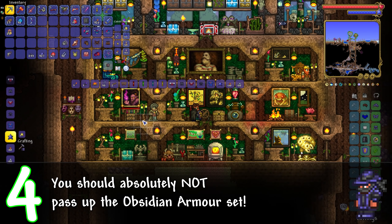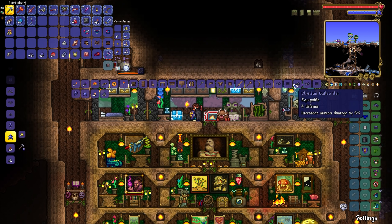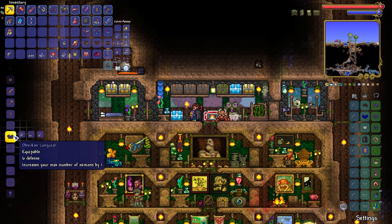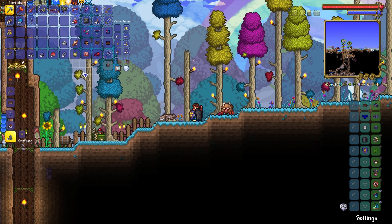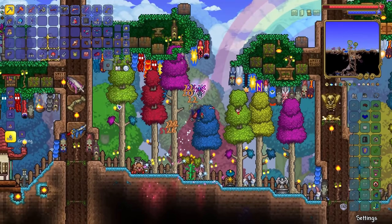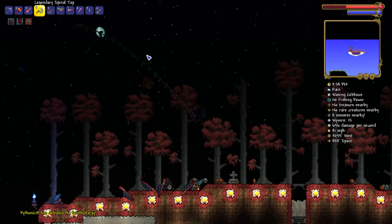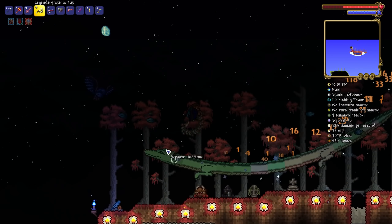Number four: obsidian armour is one of the greatest sets of armour you can make as a summoner. Upon defeating the Brain of Cthulhu or Eater of Worlds, you can quickly gather resources for it. You get massive buffs to your whips — a whopping 50% extra range and 35% extra speed — making them reach further and hit enemies faster. You only get one extra minion slot, but you can add two more with the summoning potion and pygmy necklace. Four minions plus hugely buffed whips plus feral claws to make whips fully auto is a truly incredible combination.